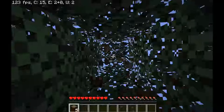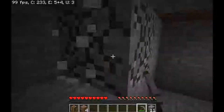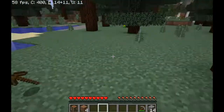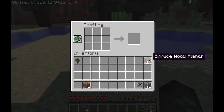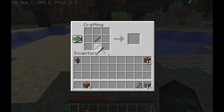I'm just collecting enough cobblestone for a furnace, which is eight; a stone sword, which is two; a stone axe, which is three; and a stone shovel, which is one. Oh, I thought that was a mob! That sugar cane is super helpful.